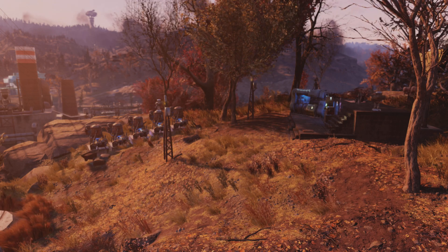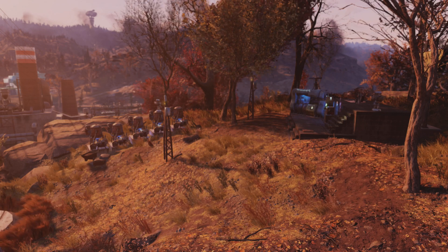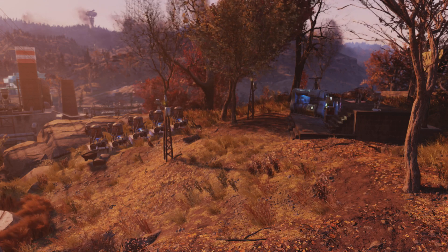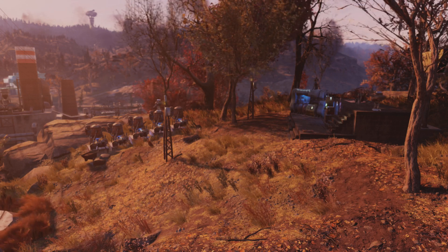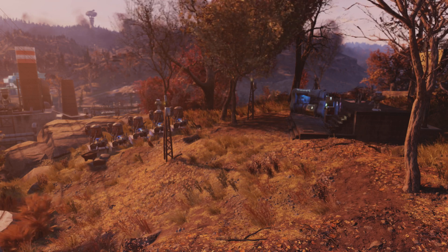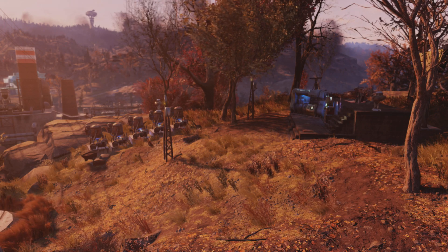I wanted to make a camp where most of the camp was in the shelter and then create a sort of mini farm. Upstairs, one of my other camps is more of a farm and it's built with a camp. So this was a brand new character — it doesn't really have many atomic shop items. I don't really have too much to go with, but it turned out really well. I'm really happy with the way it actually turned out.